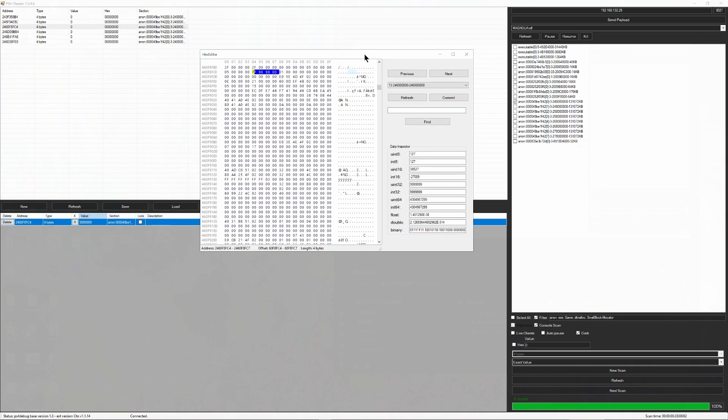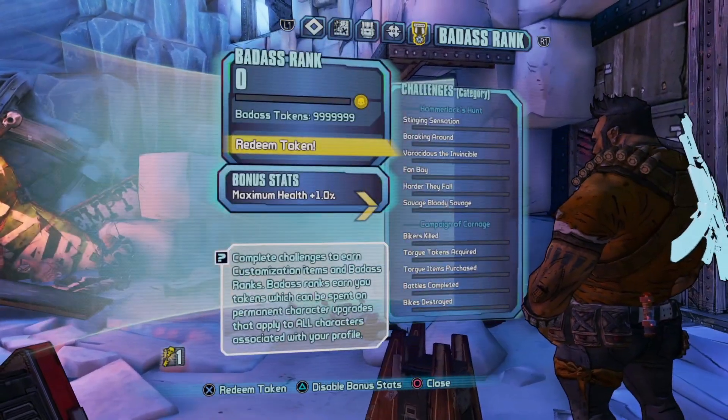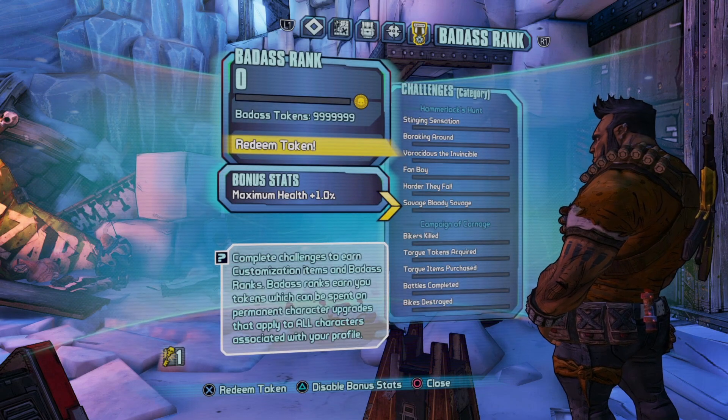The Badass Rank goes up in values of five. This is not a static address — it will change every time — but here you can change it. If you want to set it back down to zero, just hit zero and commit. Whenever you get back to game, close and open and you'll be back down to zero. Now that you have your tokens, it's time to start spending.